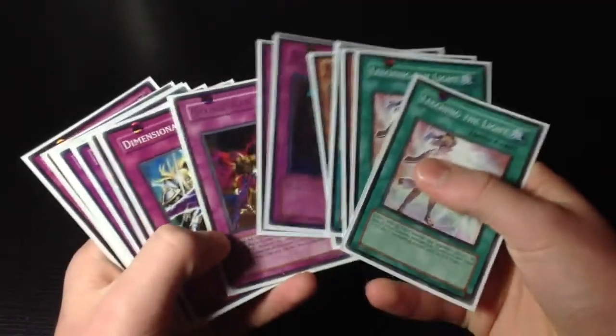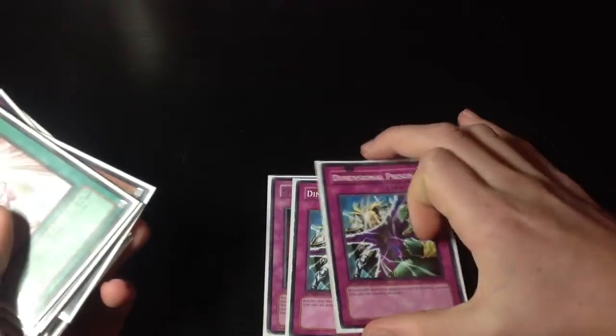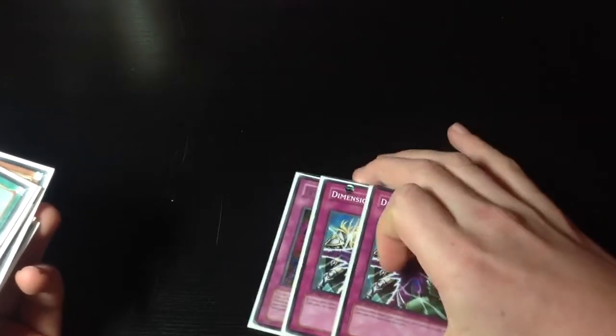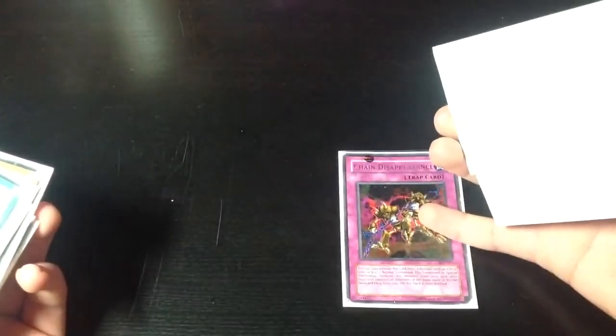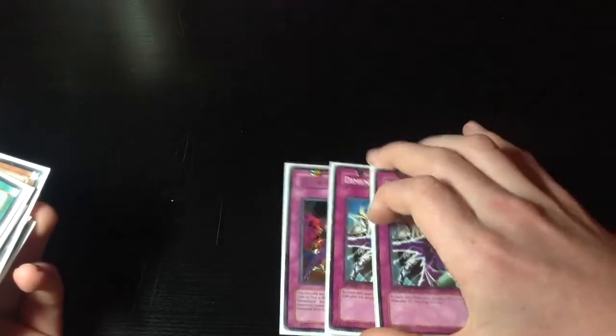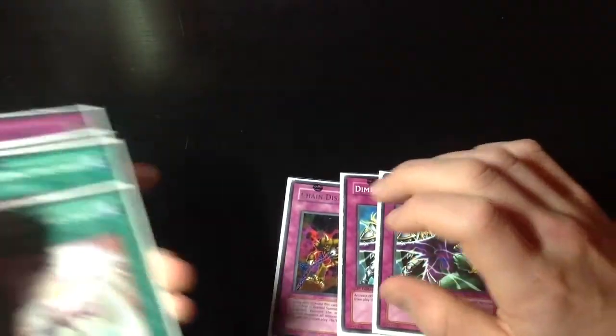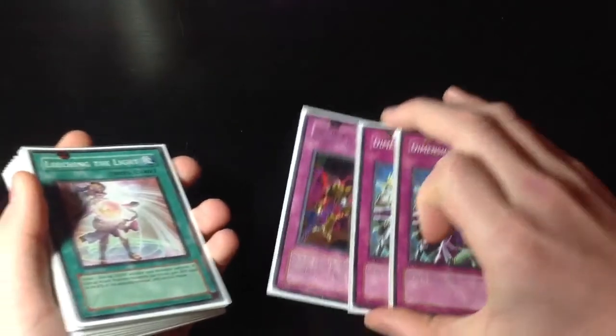I think the only things that worked were Chain Disappearance and the Dirty Prisons. I sided these in against Morphotronics and Chaos Morphotronics - this banished one of the main Morphotronic monsters and BLS, which were great. Anyway guys, that was the deck profile and the tournament report for this time. Hope you guys enjoyed it. See you soon.